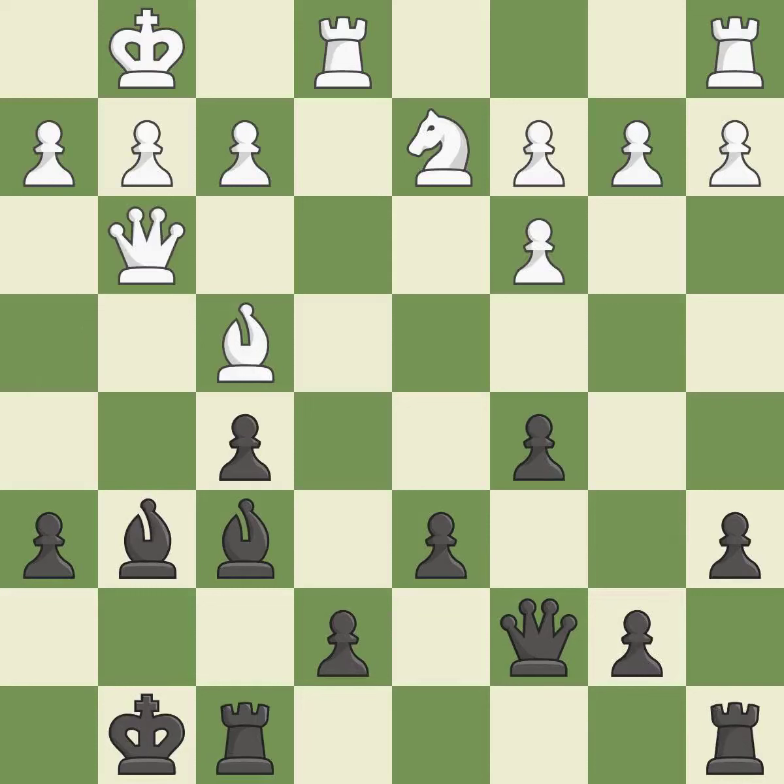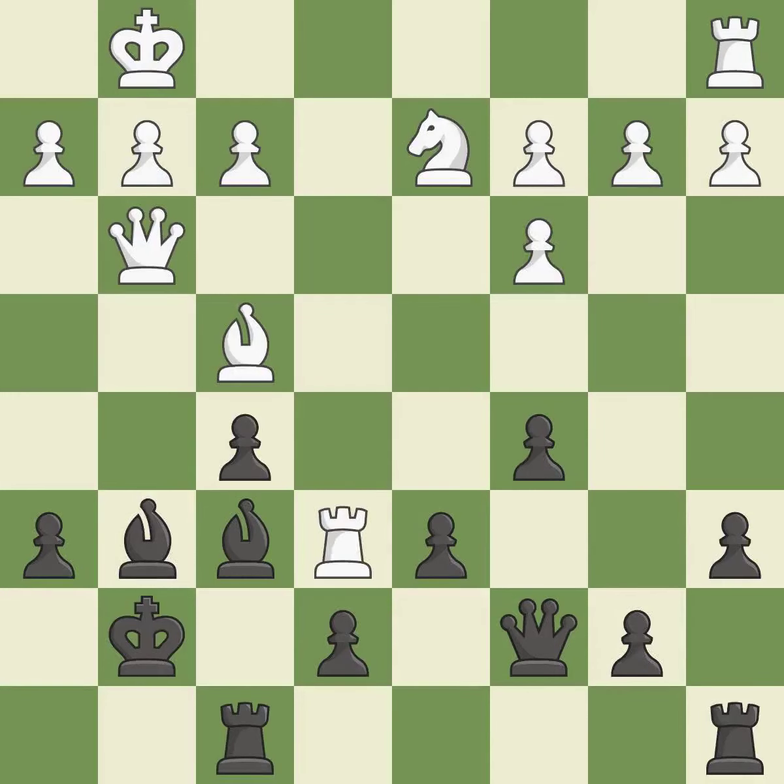This immobilizes the opponent's bishop by pinning it to the king — it is best. This threatens to win a bishop. Only one move worked there, and this wasn't it. This misses a better way to defend a bishop that was under attack — it is a mistake. This is the only good move. This took advantage of a mistake and white now has a winning advantage.